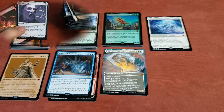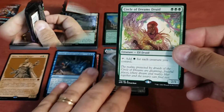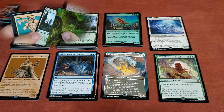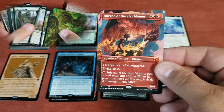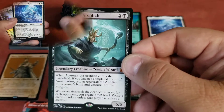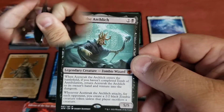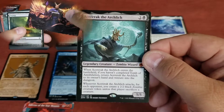Next up we have $10 — we got Circle of Dreams Druid, which is actually a path you can choose for your druid in Dungeons & Dragons. Then we have a couple of $12 cards: one is Inferno of the Star Mounts, Legendary Creature Dragon, and then we've got Acerak the Arch Lich — pretty cool, he's a 5/5 and a $12 card. I consider $10 to $20 kind of a mid-range cost card, and that's where he's sitting right now. I can definitely see him being added to some zombie decks.